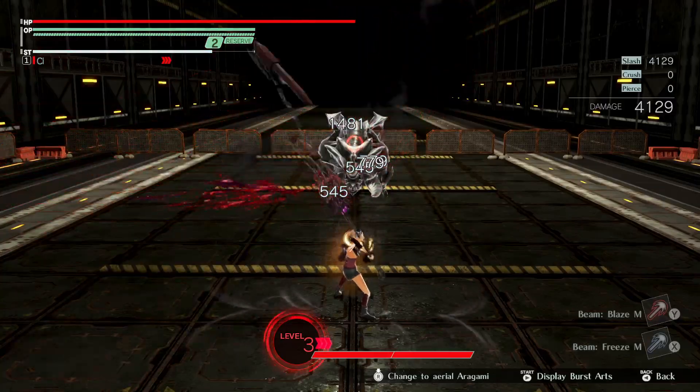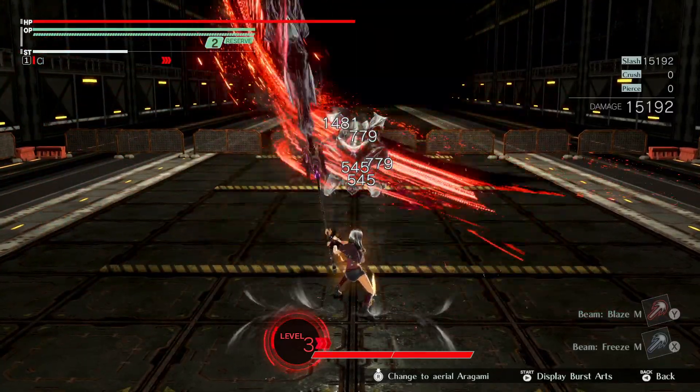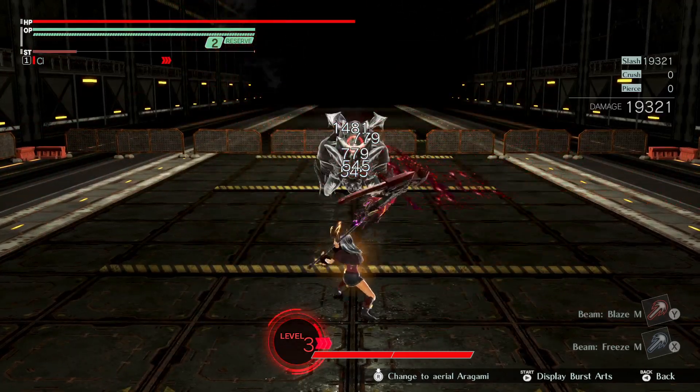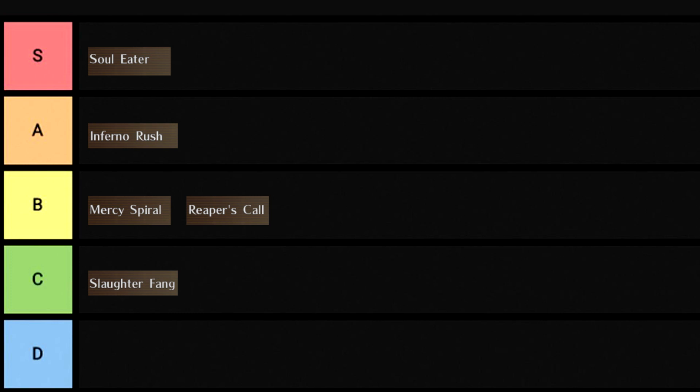Inferno Rush is another round fang, but much like God Razor in 2, you actually swipe vertically, and having the swings concentrated to one point definitely makes things easier if you're aiming for a weak spot. A-Tier, just like its cousin.